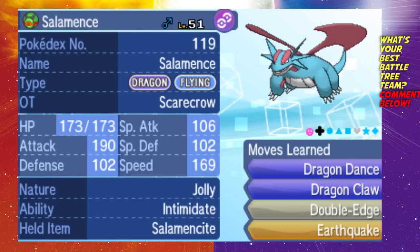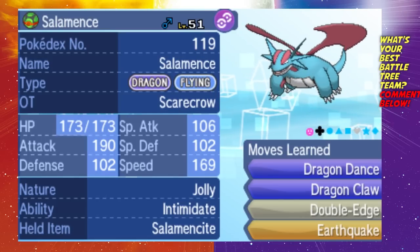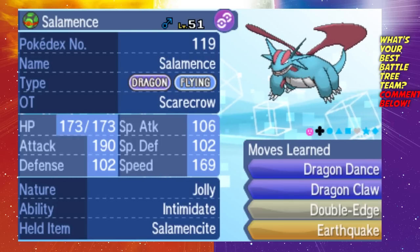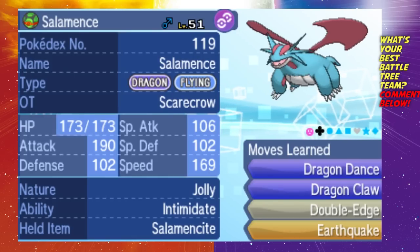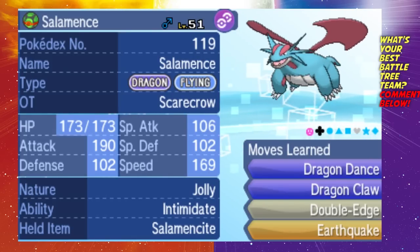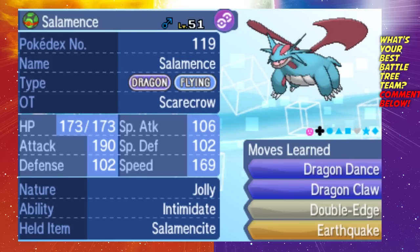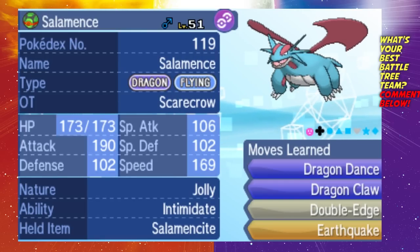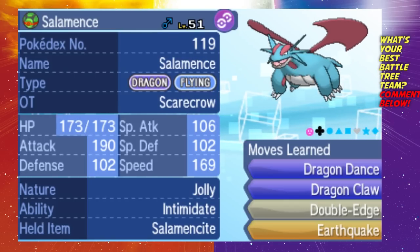Things like Bastiodon, Aggron, other Rock types and Steel types — Earthquake will deal a lot of damage. The Pokemon this set has trouble with are things like Bronzong and Skarmory because they're Steel types that can easily take Double Edge or Dragon Claw and take no damage from Earthquake. In the early stages of the Battle Tree you might just be winning games with Salamence alone by spamming Double Edge. Dragon Dance is there to boost your power but I rarely use it — Double Edge and Earthquake have been perfect, and Dragon Claw I really only use against other Dragon types.